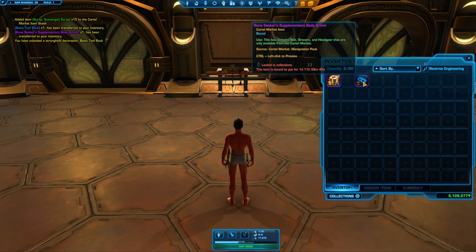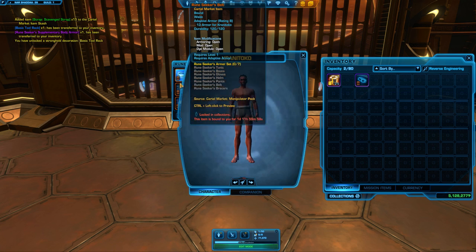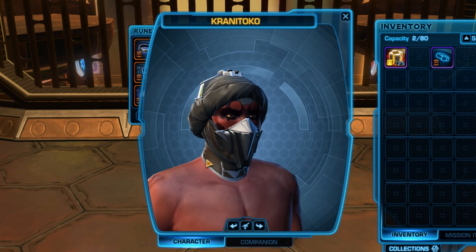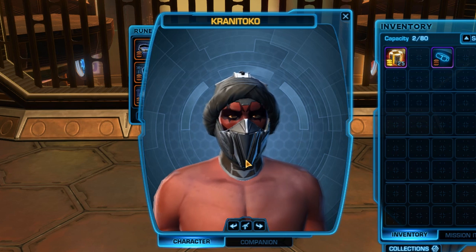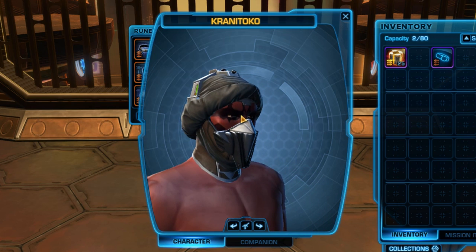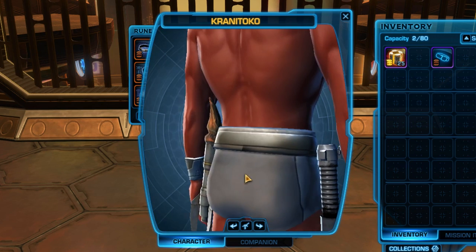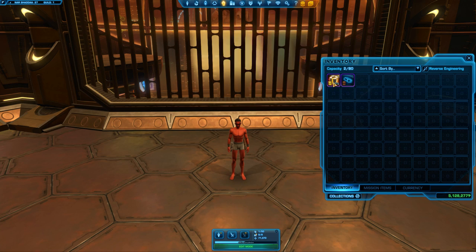And we've also got the Rune Seeker's Supplementary Body Armour. That's an okay helmet if you're trying to go on Tatooine or something - it covers your face. Maybe for Hoth as well, it might keep your face warm apart from your eyes. Your eyes would be turning into ice blocks. The belt and braces are okay, not too bad, but not very exciting.